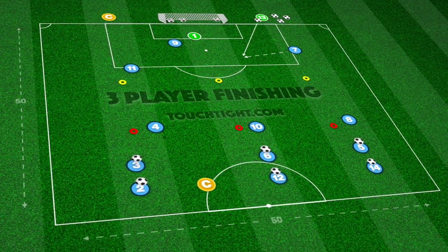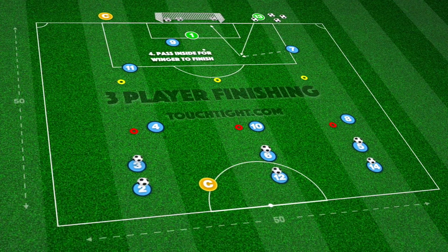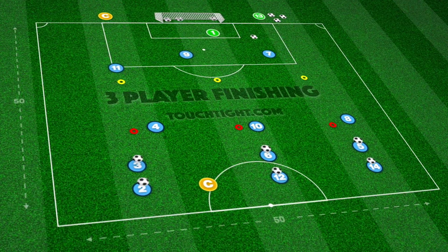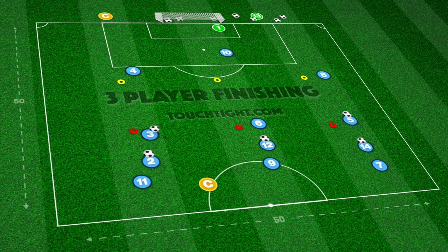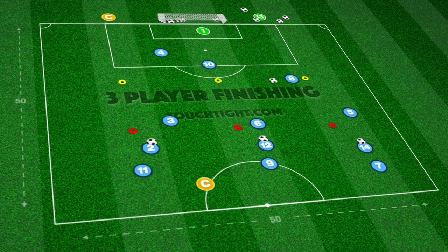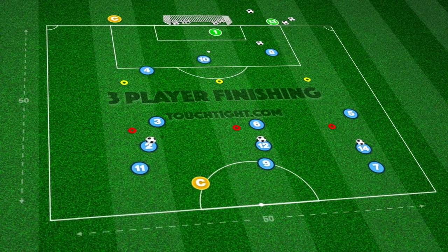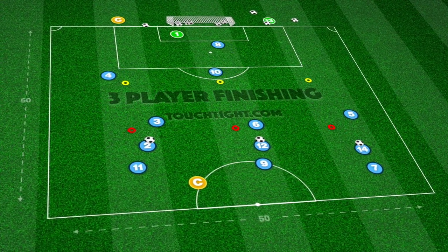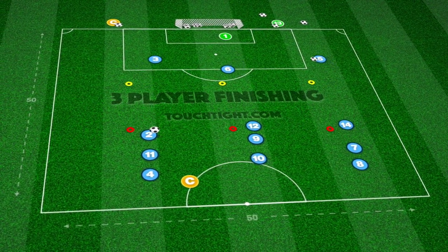Finally, the outside player passes inside for the winger to finish on one touch on the angle. After completing this sequence, the next three players move through the exercise. Emphasize quick 1-2 combinations with wingers adding variation to the types of delivery.